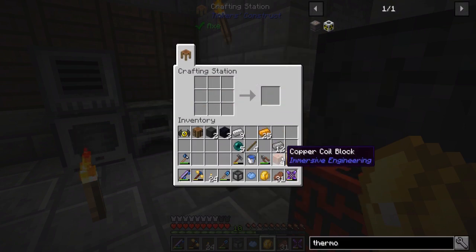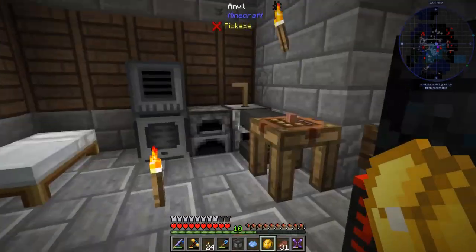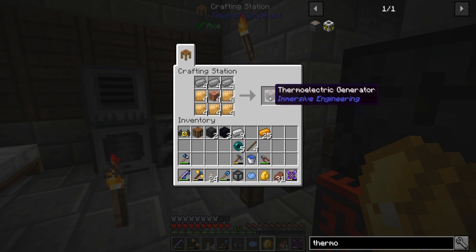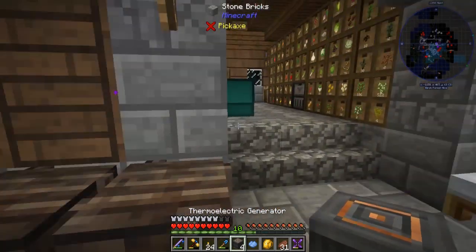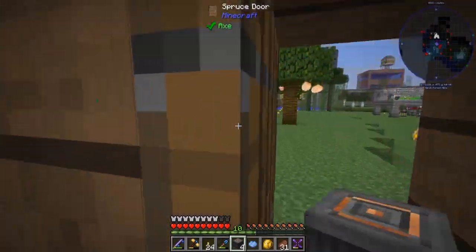Clicking through like 30 different things — I think we've got this done now. I can make — why are you not doing what I want? Hold down shift, there you go — move items. All right, four thermoelectric generators, let's sleep so we don't die immediately when we go outside.